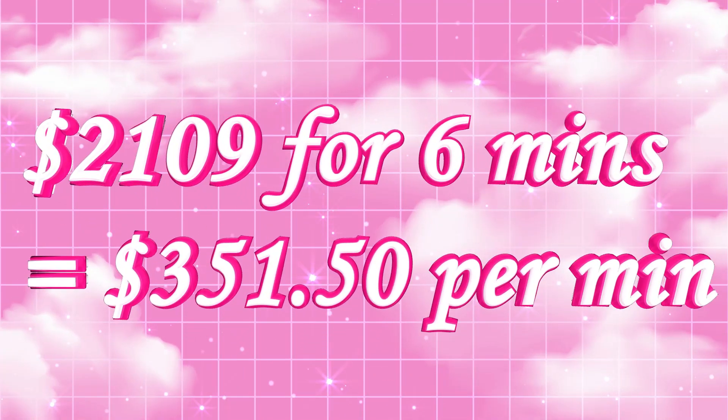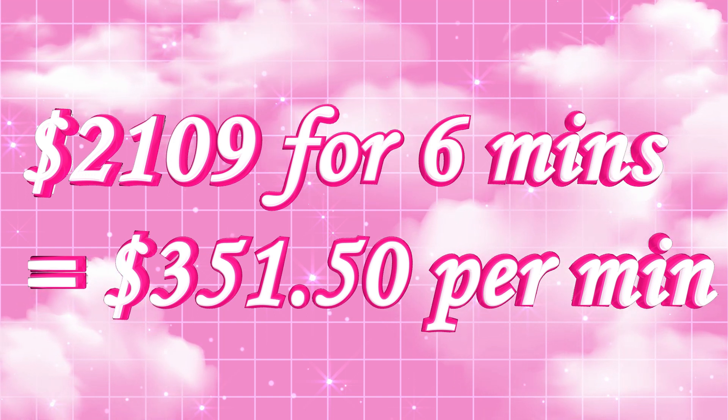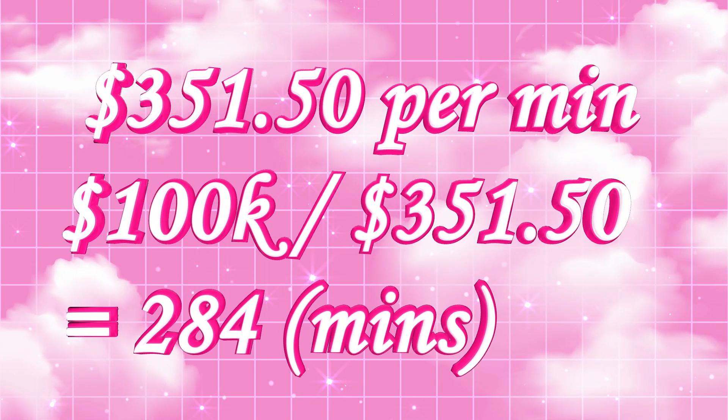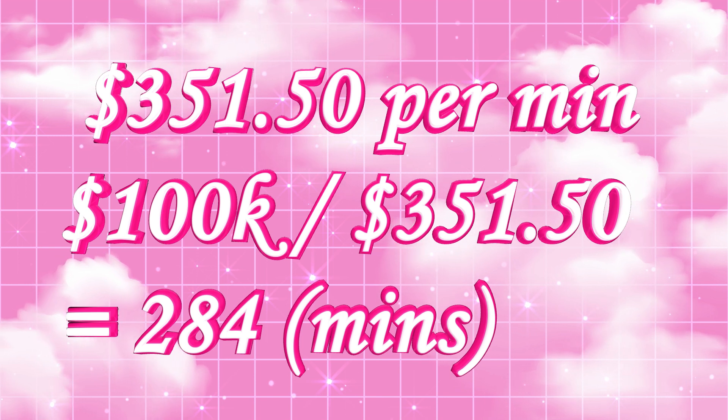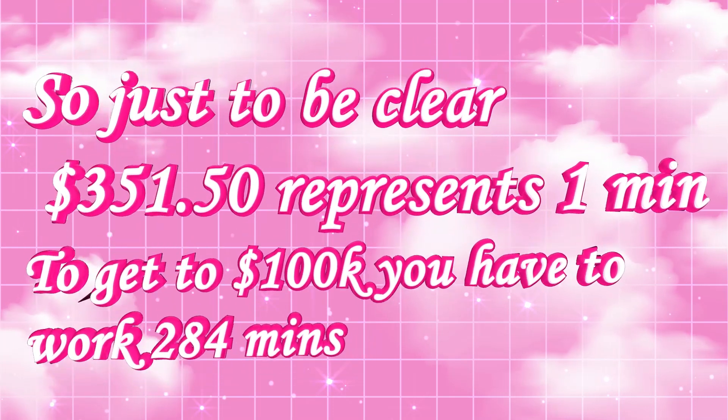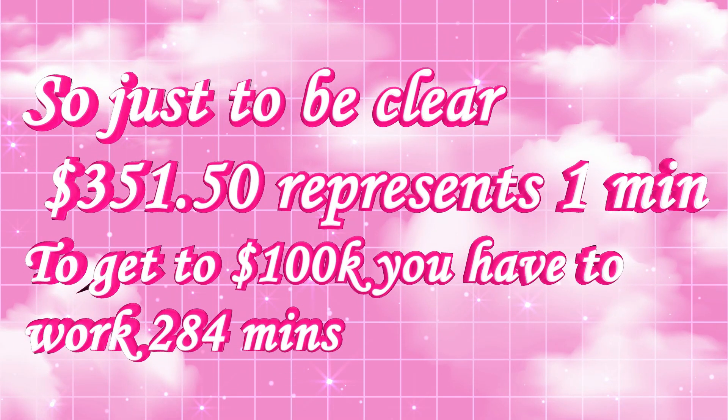So if $2,109 works out at six minutes, then $351.50 equals one minute. Now we're going to work out how many minutes, based on $351.50 representing one minute, you need to work to get to $100,000. So $100,000 divided by $351.50 is 284 minutes. To be clear, $351 represents one minute, and to get to $100,000 you have to have worked 284 minutes.